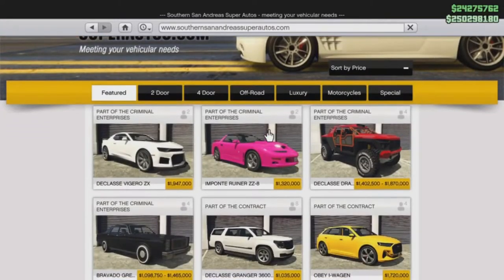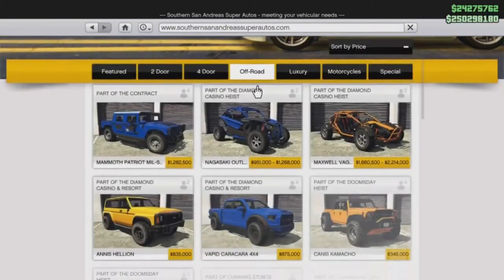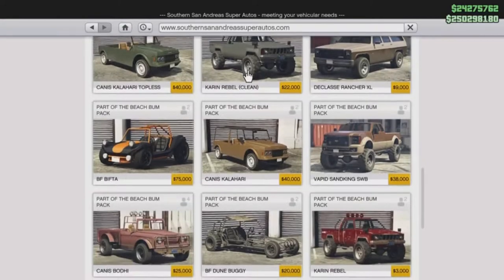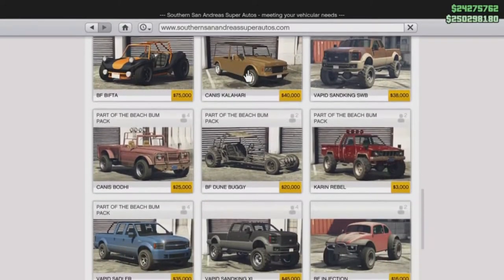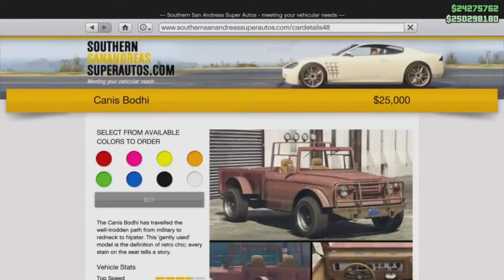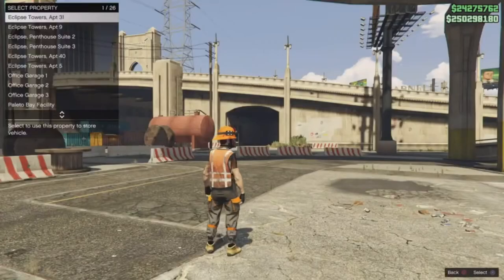Another thing you guys want to be looking for in Southern San Andreas is Trevor's truck. It's going to be in the off-road section and you guys are going to be looking for a vehicle called the Canis Baja. Go ahead and select that vehicle, select the color, hit buy, and store it in one of your garages.